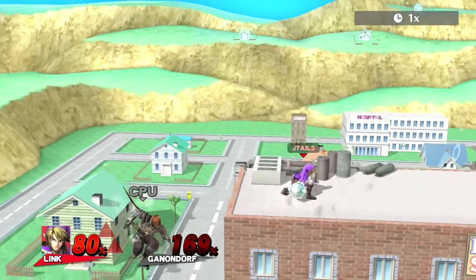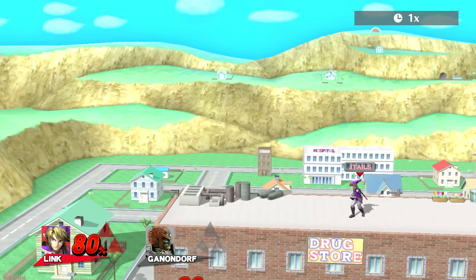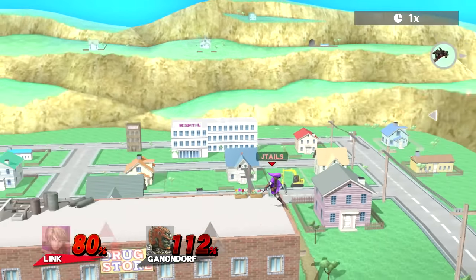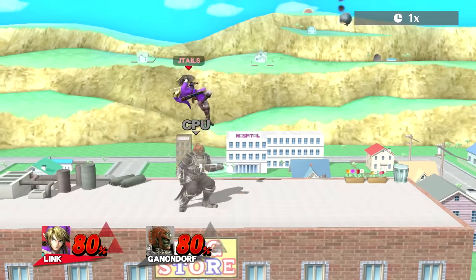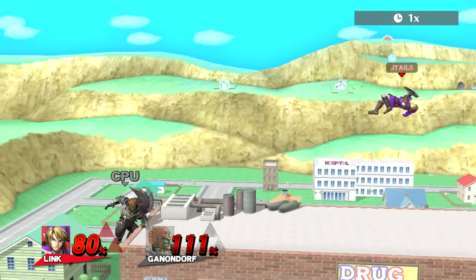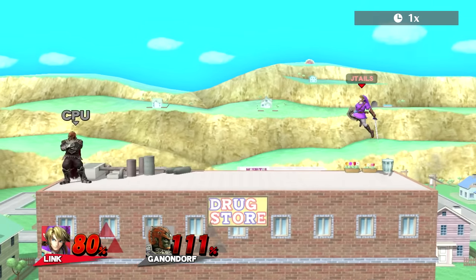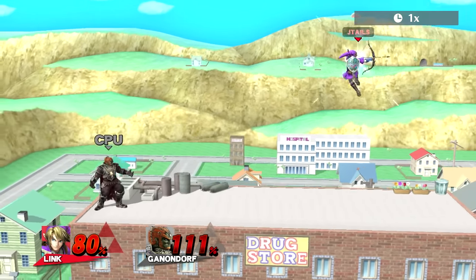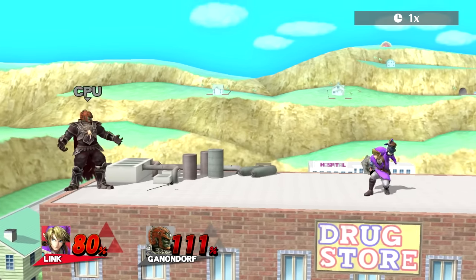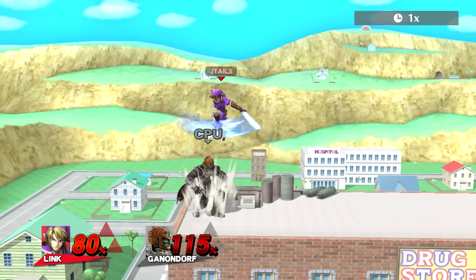I should explain how to B-reverse arrows. Fully charged arrows are so good too — I like to snipe people off stage with them. As you charge them they get considerably stronger, so charging arrows when your opponent's off stage is a pretty good idea. The primary projectile is gonna be bombs, but arrows are good to pester with. To B-reverse arrows while in the air, press B and then immediately the opposite direction and Link will turn around with the arrow — that is a B-reverse. A nice setup is full hop back air into B-reverse arrow just before you hit the ground. It's a good mix-up and a good way to follow up if your back air hits.